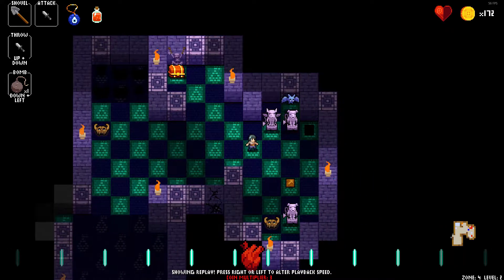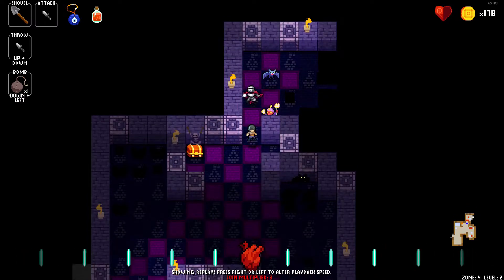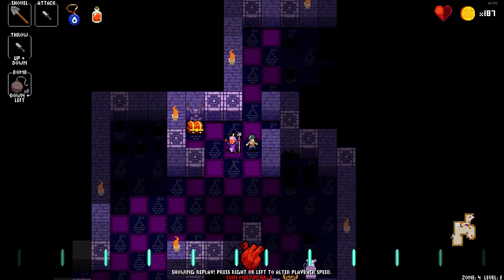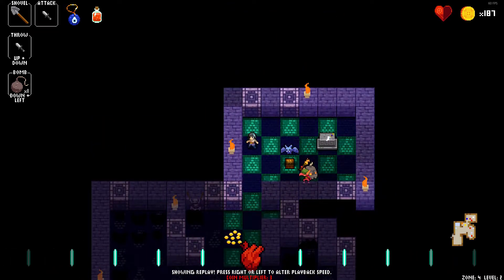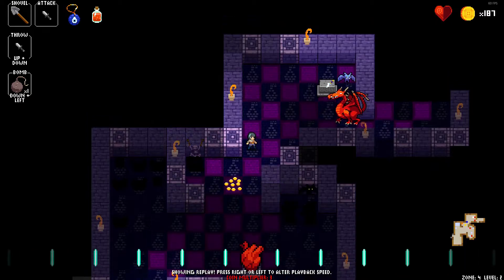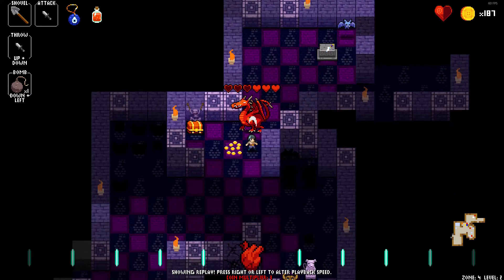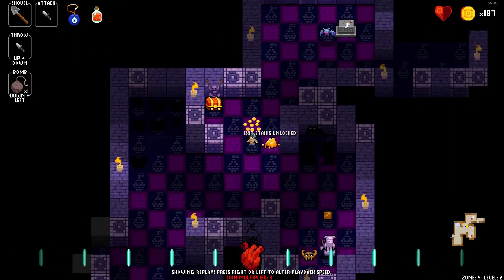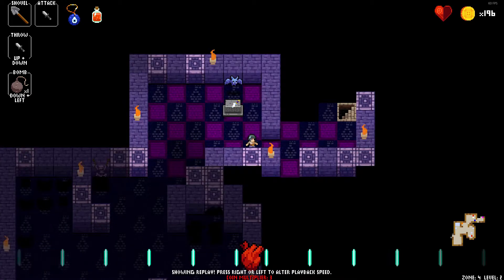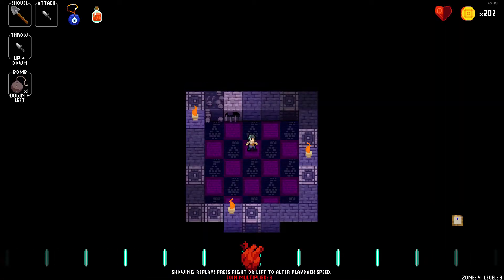I want to make sure I get in sync with the orange spell guy — I don't really know his name. Basically, in a plus formation around him as he pulls out his wand, he'll confuse you in that area, which mirrors your movement. Mirrored movement means up and down, left and right are all flipped. I let the leprechaun spawn here because I don't want to get surprised by it in a later zone — I just feel like that might happen and I don't want it to.